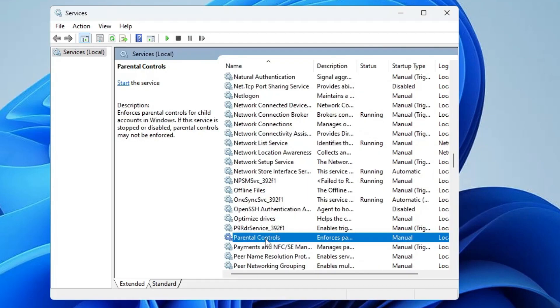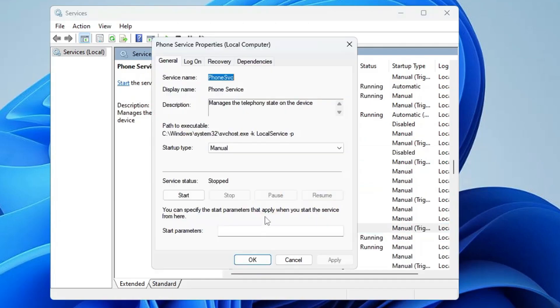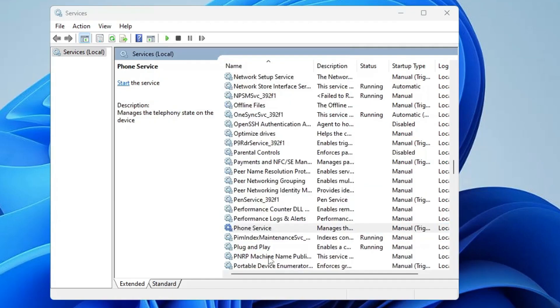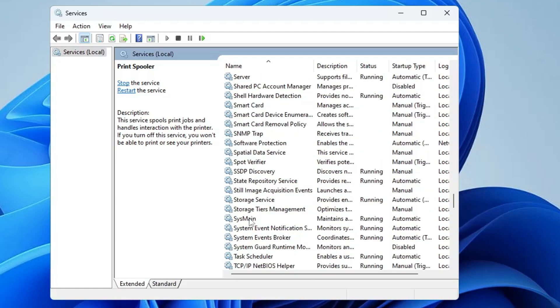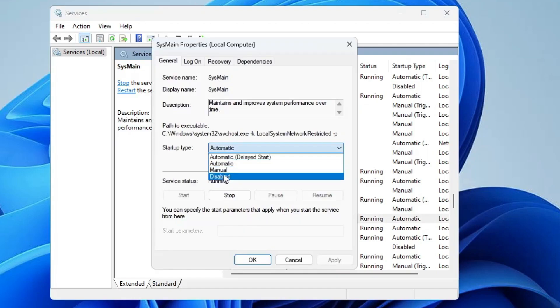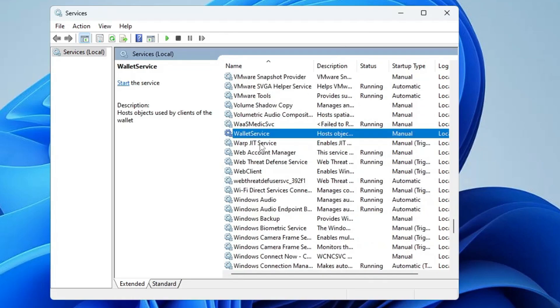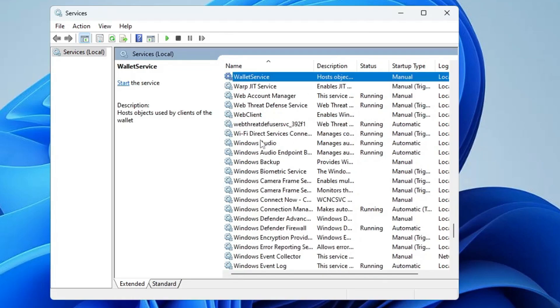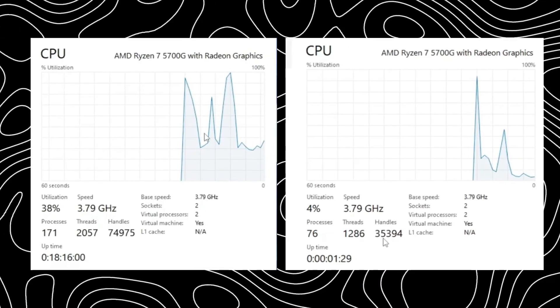Disable Parental Controls if you're not using them on your PC or laptop. Disable Phone Service if not needed. If you're not using any printer on this device, disable the Print Spooler and Fax service. Also look for SysMain — disable it, click Stop, Apply, and OK. There are many more services like Wallet Service — check the dedicated video I created for a full list of services to disable.